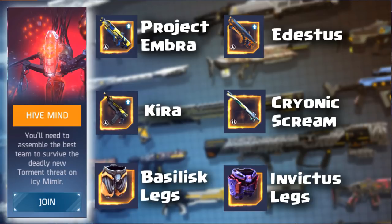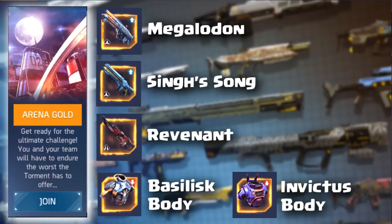Hive Mind is back and there are a lot of legendaries in it, including the brand new Edistis auto rifle and the Cryonic Scream sniper rifle. Project Ambra is back in the Hive Mind, and Kira the SMG is now in Hive Mind as well. You also have the Basilisk and Invictus Legs — that's six legendaries total to be found in Hive Mind.